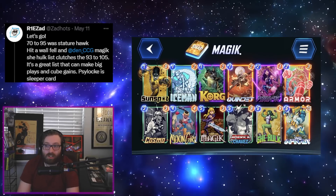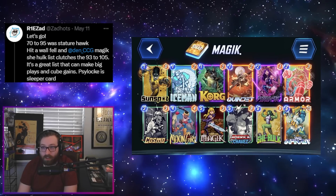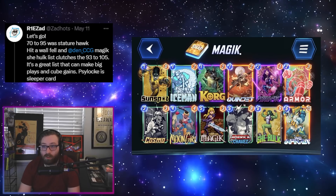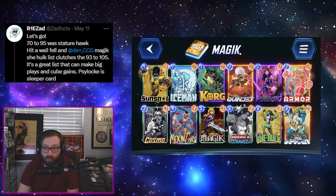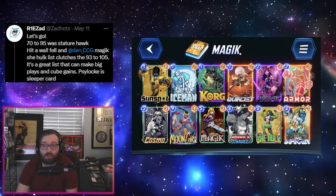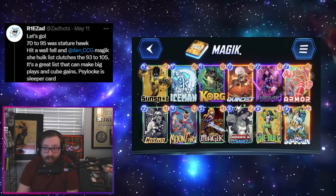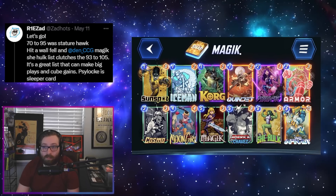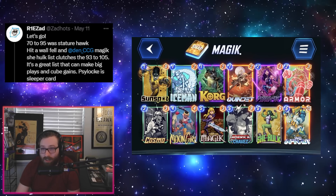The deck works even if you don't get the Magik, as you can just double up on your She-Hulks for an explosive final turn. You have some nice early game interaction with Iceman and Korg. We have a lot of protection since we're very vulnerable to Shang-Chi, so we have Armor and Cosmo making sure our stuff stays where we play it, plus Chavez for extra consistency. If you like playing a whole lot of power on the final turn, this might be the deck for you.